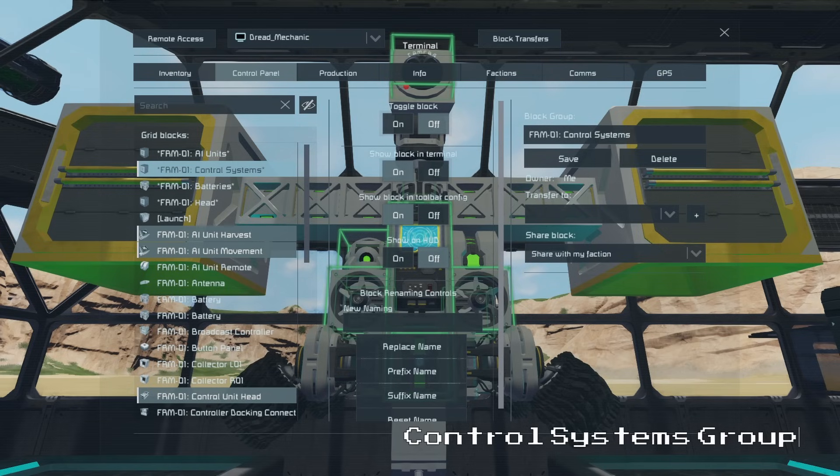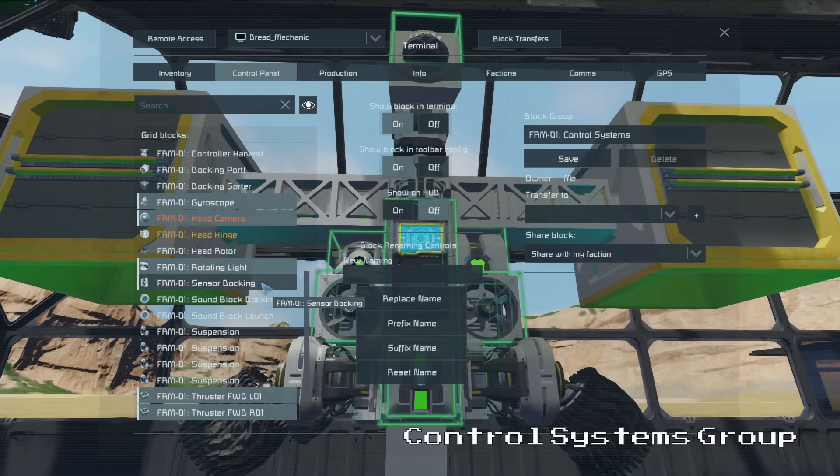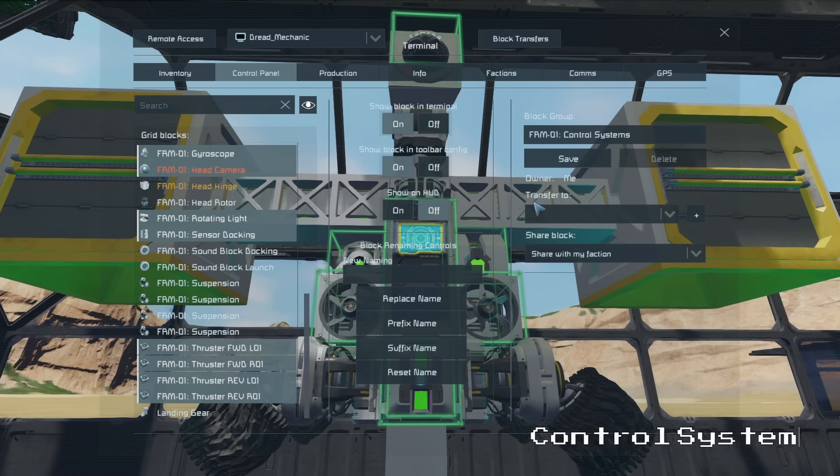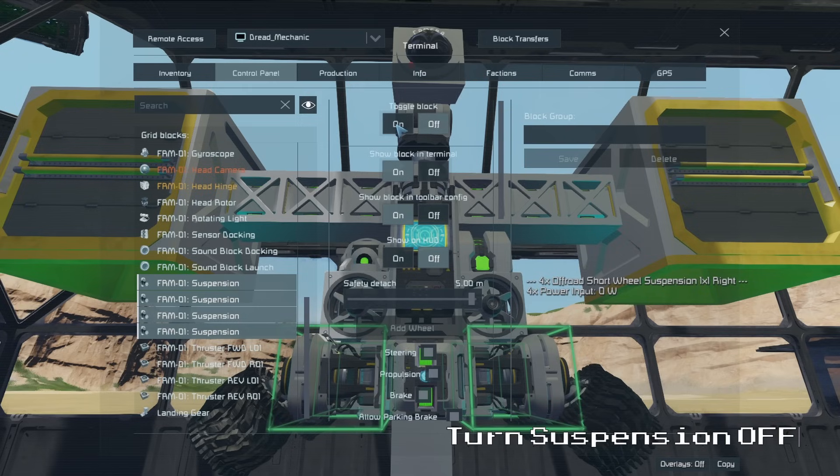This docking group will include the AI blocks, the custom turret controller, the gyroscope, the head camera, the light, the sensor, and the thrusters. And while we are in the control panel we will also select all of our suspension blocks and turn them off to conserve power.